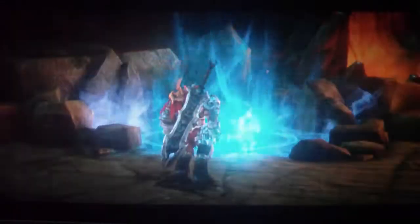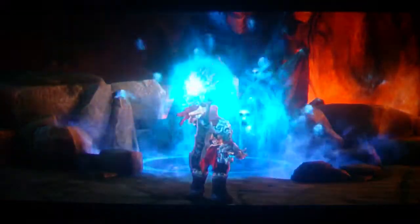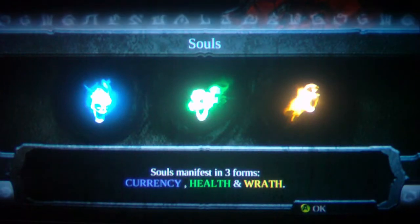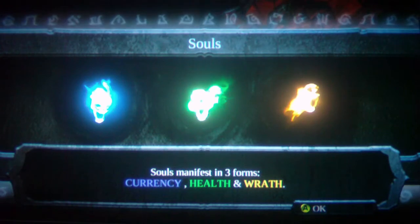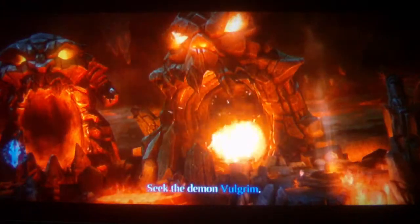Here's some souls — like a soul well or something. Souls manifest in three forms: blue for currency, green for health, and yellow for wrath. Wrath powers my Blade Geyser. A demon — Volgrim.